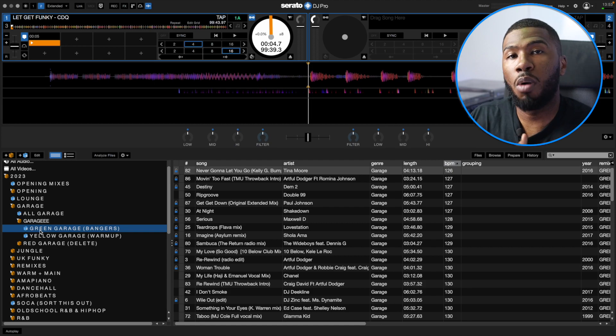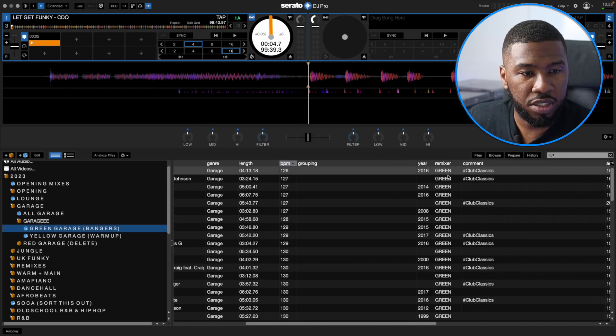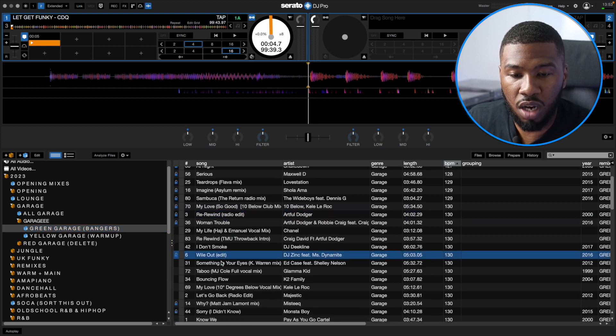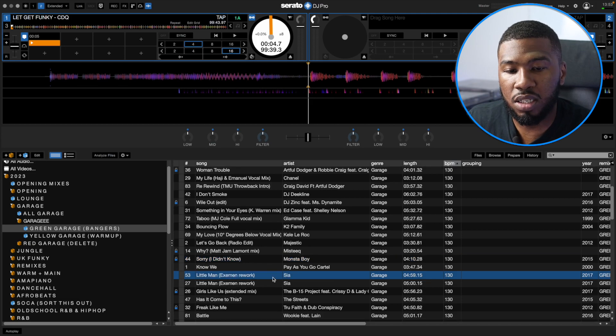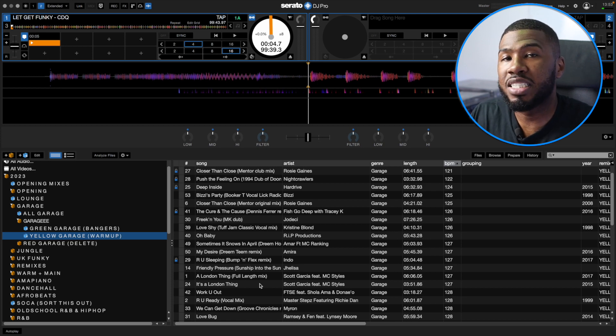When you dive deeper into the sub crates, I've split the garage tracks into green and yellow — green meaning bangers and yellow meaning warm-up. I went through all my garage tracks: if I thought it was a really big song I'd use in every single set, I marked it green; if it was a warm-up track I'd probably open up with, I marked it yellow. If I open up the green crate and scroll to remixer, you can see all these tracks are green — Rewind by Artful Dodger, Wild Out by Miss Dynamite, Sorry by Monster Boy, Little Man Side. All these bangers are in one single location so I'm not scrolling through a massive garage folder. The yellow crate has more chilled out garage music I wouldn't play in a main set but would probably open up with.